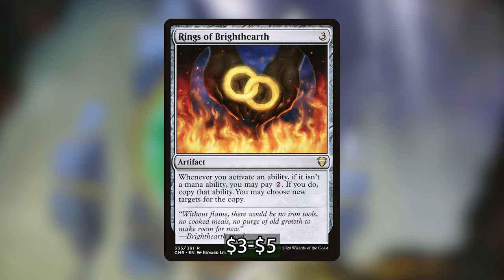Rings of Brighthearth is 3 generic for an artifact. Whenever you activate an ability, if it isn't a mana ability, you may pay 2 generic — if you do, copy that ability. You may choose new targets for the copy. I'm so happy to include Rings of Brighthearth in this budget upgrade — it was sitting well above $30 for a long time and now it's at $5. This card does wonders in this deck. Mostly we want to use it with Ozgear: his ability to exile artifacts from the graveyard to make token copies is an activated ability, so we can pay 2 generic to get 4 token copies instead of 2.